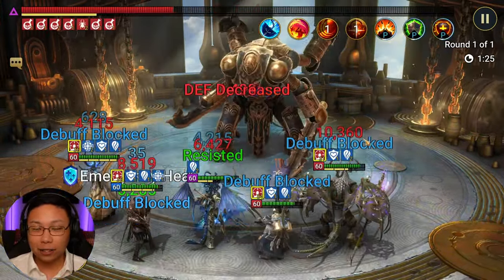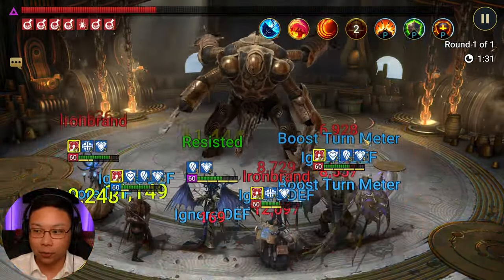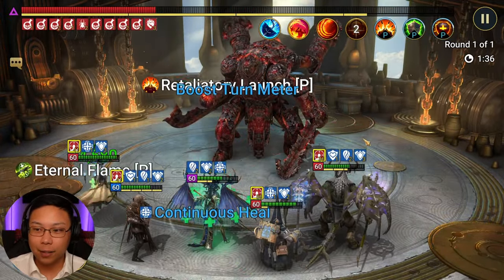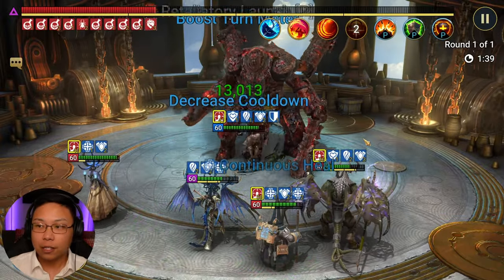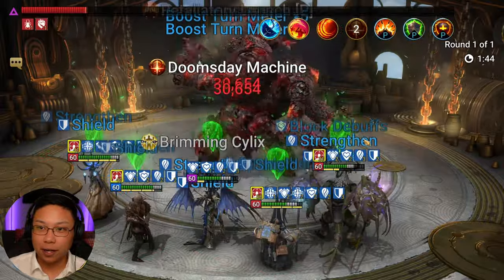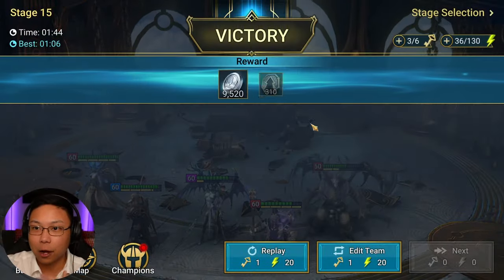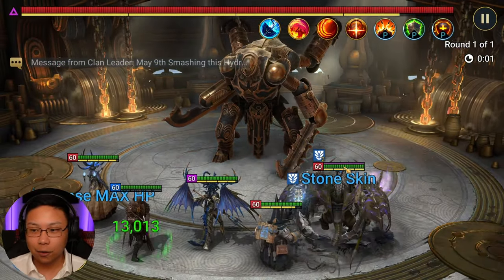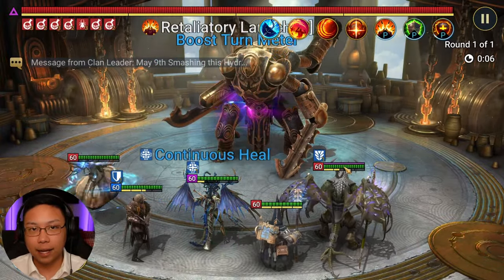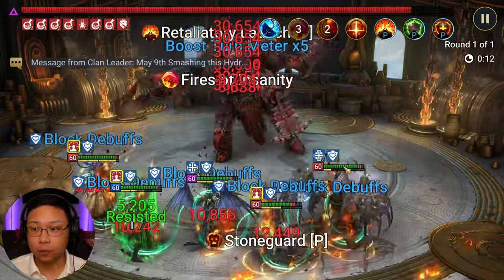Corvus is an underrated champion — I need to do a guide on him. He places decreased attack on his A1. The Iron Twins hits pretty hard, but if you can get decreased attack on him, he hits obviously less hard. Corvus will also place a ton of poisons, and all of these poisons will compound and do a lot of damage. He also places poison sensitivity, so if you can get somebody who places decreased attack and a bunch of poisons, that could help.